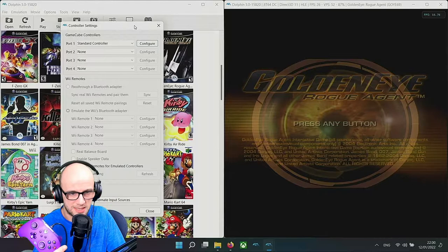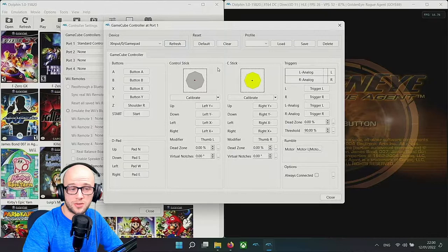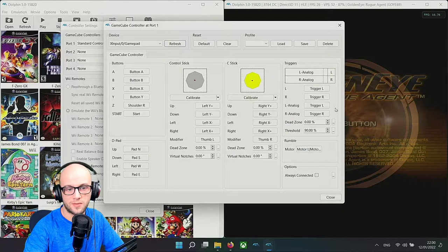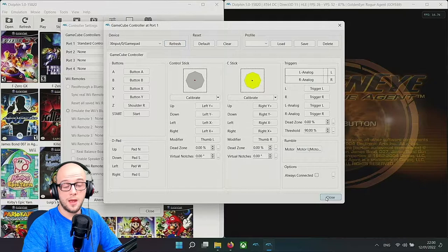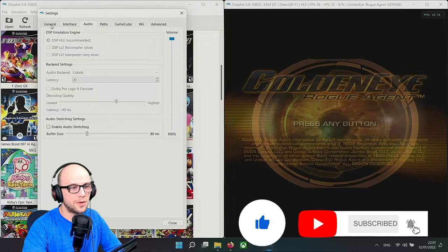For the controller, I'm using the Xbox Series X controller - this purple Power A one that I absolutely love. I click configure and use my GameCube profile. If you want to know how to set that up, go to twincherrystudio.com - I've even got the analog triggers, rumble packs, all those guides on my website and on this channel.